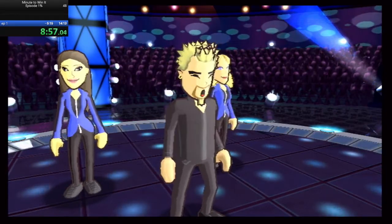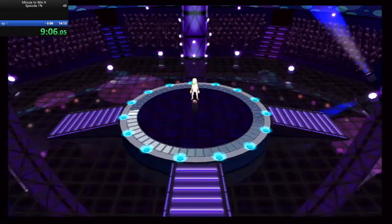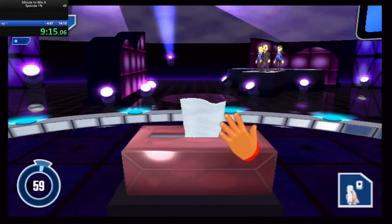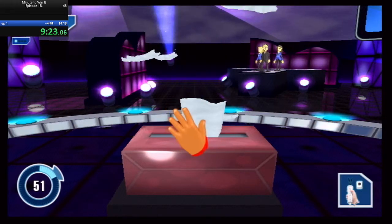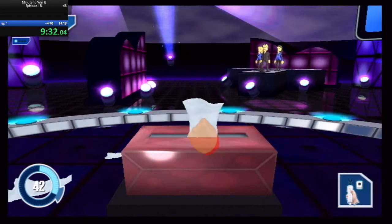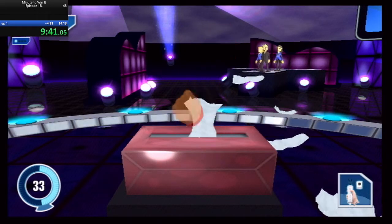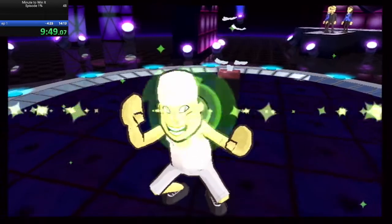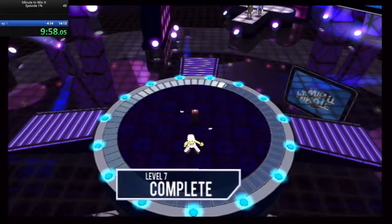This is your Level 7 blueprint. You've got a minute to win it, go get it. The game begins in three, two, one. You've got 30 seconds left. $125,000 — nice job. Level 7 complete.